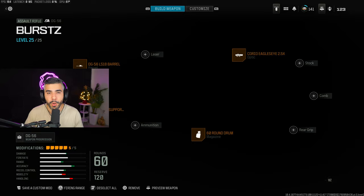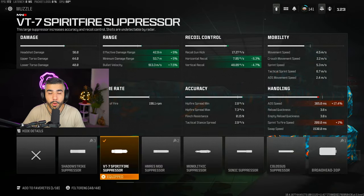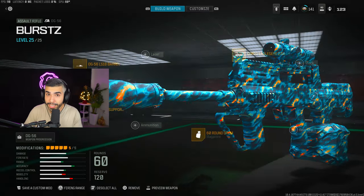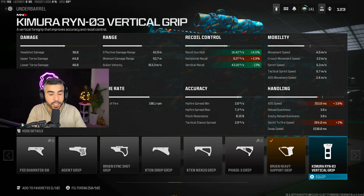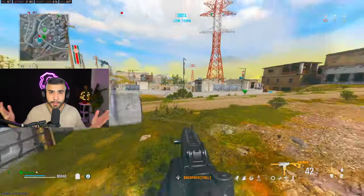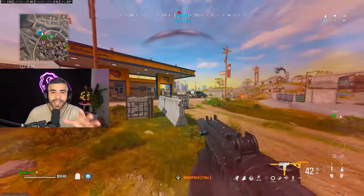Tip number fifteen: when changing attachments on your weapons, press L2 (or the equivalent button on your platform) to show more information about each attachment. It shows you the numbers — how much it affects ADS, the pros and the cons. You can do this with every single attachment and compare them, which is very helpful since this feature wasn't in past Call of Duty titles.